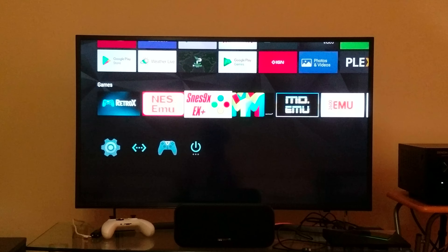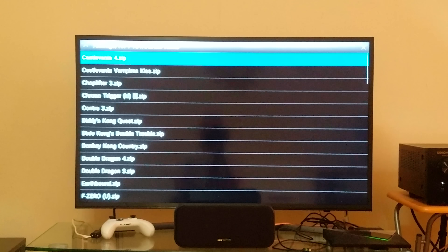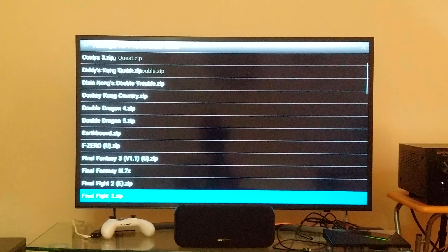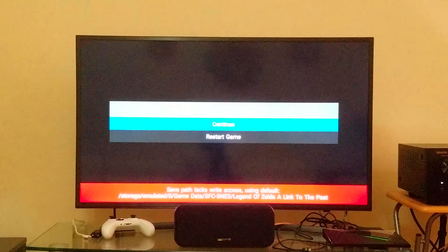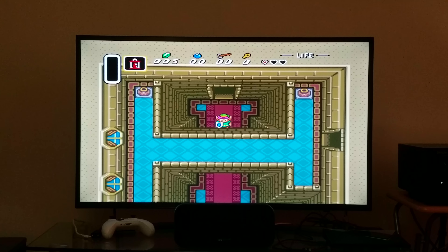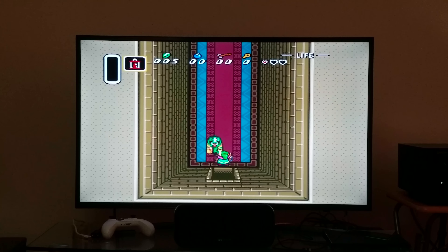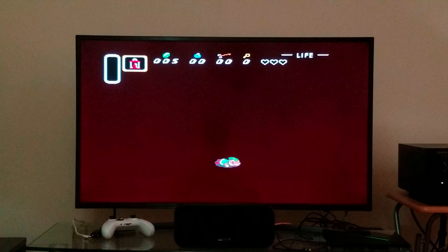Let's go into another emulator — this is the Super NES emulator. We're going to run it and load a game. Legend of Zelda: Link to the Past. Again, full screen and it looks native. I'm dying all over the place here, but look at that — it looks native. Mind you, it's being upscaled to 4K. This is the Super NES emulator. You see that picture? The sound is awesome too.